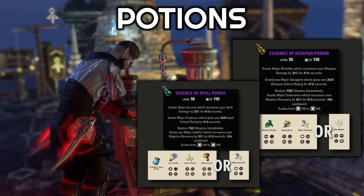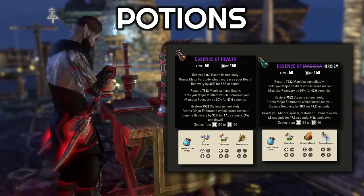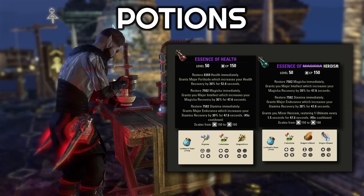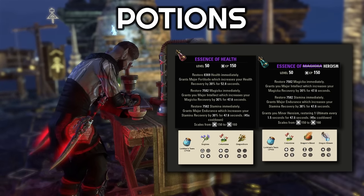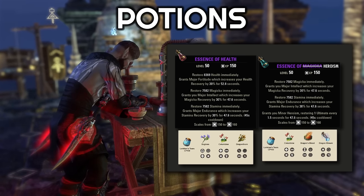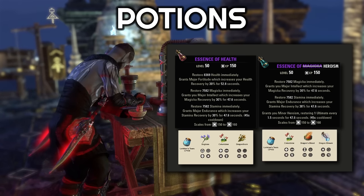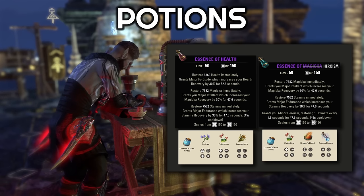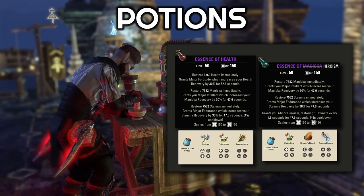That can free us up to choose some other potions. One nice option would be the tri-resource return potions that give back health, Magicka, and Stamina, and also boost those recoveries by 30%. You can craft these or just use the daily login reward versions — they're both identical. These are nice to make sure you can sustain both your Magicka and your Stamina regardless of which is your main stat. The heroism potions are pretty expensive but also a great option, giving extra ultimate return as well to crank out ultimates a little bit faster.